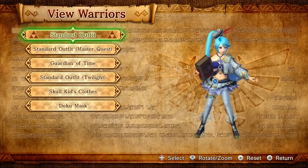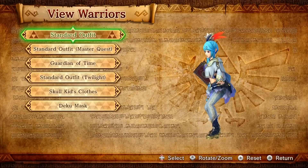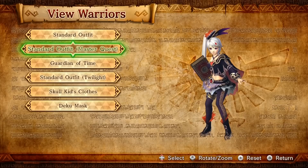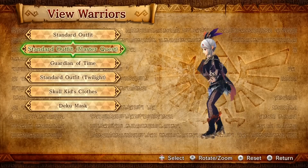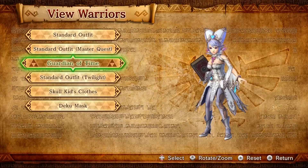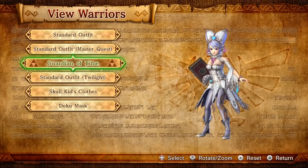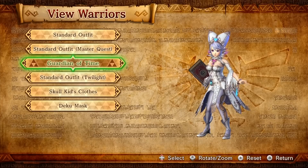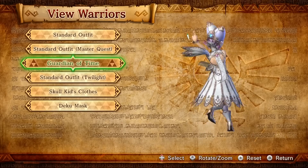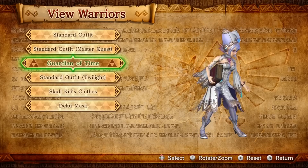Here is Lana in her normal outfit, showing her little navel, her belly button. This is the standard quest that you get in the Master's Quest. Pretty cool looking, actually. It looks exactly like Sia's colors. And here is the Guardian Time. I don't know if I showed that in the LP. I think I did Sia's Guardian Time, but not Lana's, since they are kind of the same person, so it makes sense they would have... Lana, stop jumping.